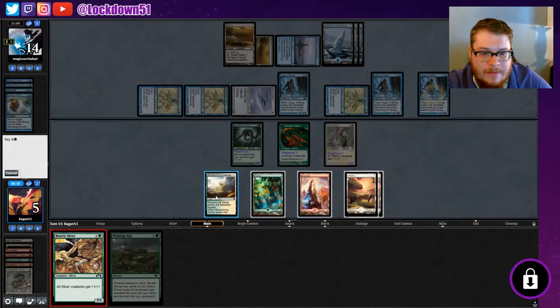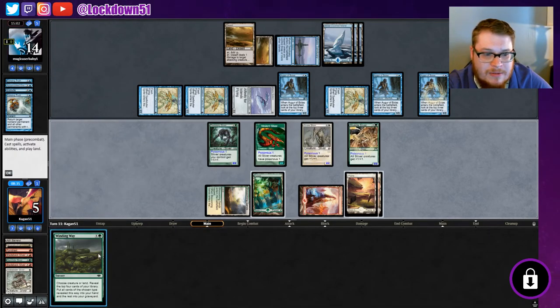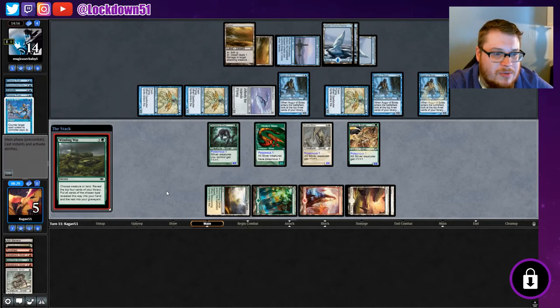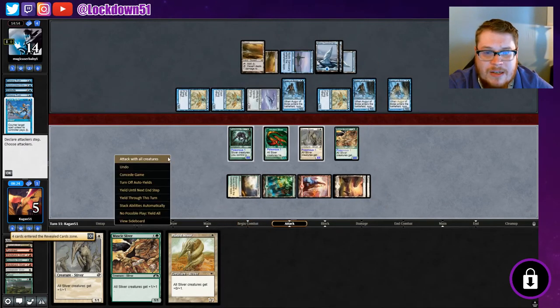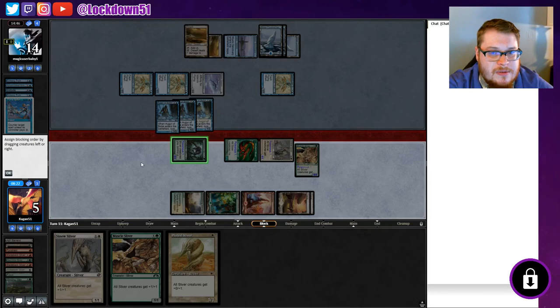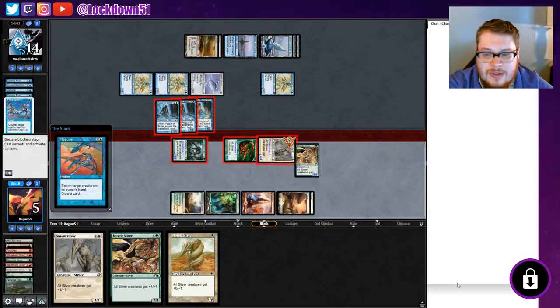They've got plenty of blockers and they know they can kill us next turn. Winding Way — all right. I don't know how we come back from this. Let's see if we can get a good Winding Way hit. Can't even play anything else — pretty sure we're just dead. Counter it. Force Spike — I'll say yes because we're dead anyway. Creature — why not? Those would have been good but yeah, we are stone dead. What a bummer. Give them the GG. They do a Desert, kill off the Lord — yeah, GG.